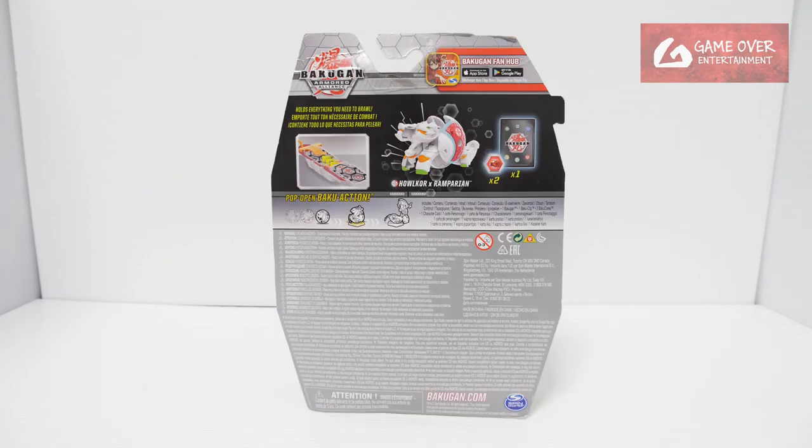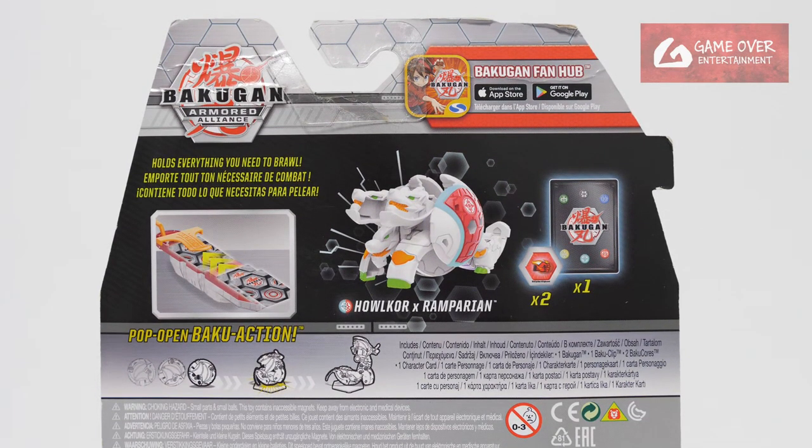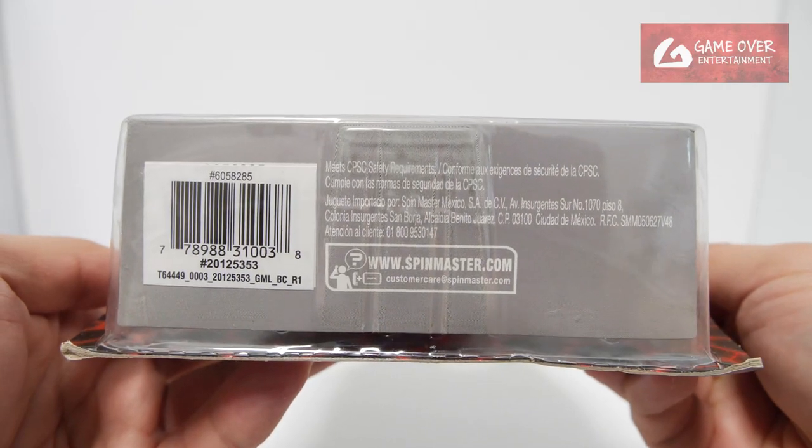Have a look at the front and back. What's included is one character card, two Bakuglars, the Bakuglip and Hellcore X-Ramparion. Have a look at the barcode in case you're interested.